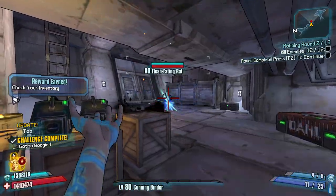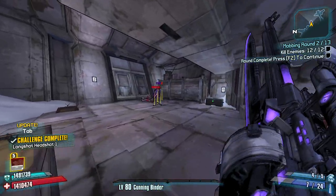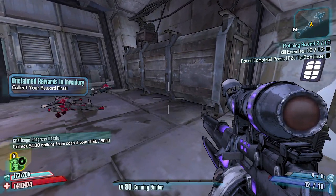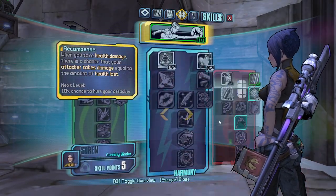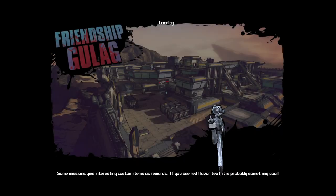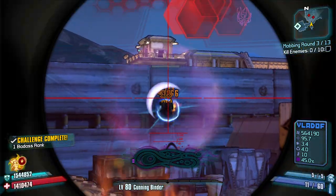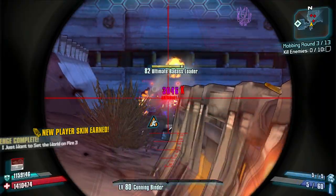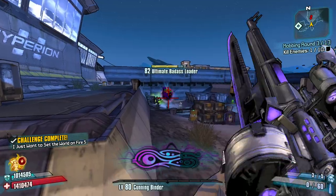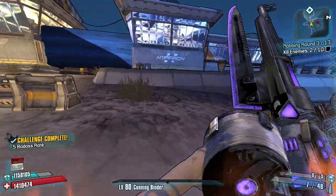So we have a flesh eating rat. Hopefully my shield regenerates in time. Boom, that's a pretty nice crit shot. We got a red chest here - nothing that we necessarily really want. Five points into Phase Locking - enemy causes a fire explosion, we'll do that. We want to be Phase Locking as much as possible. The Friendship Gulag, let's do it - tough zone but doable. An Ultimate Badass Loader, would you look at that, and it's just using all of its shots into me right now. Let's just put them up, toss some rubberized grenades in his direction - that should help.